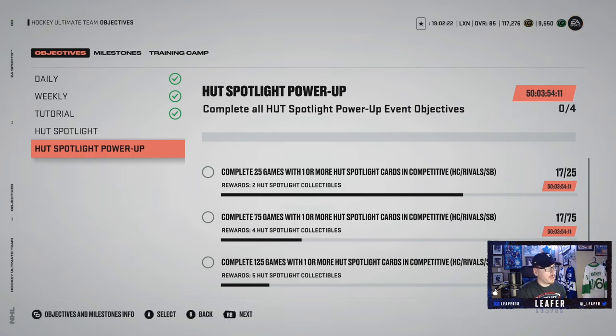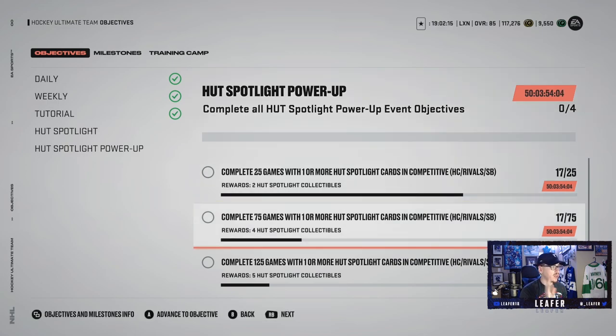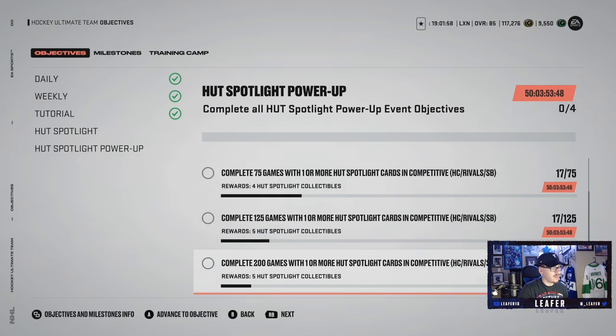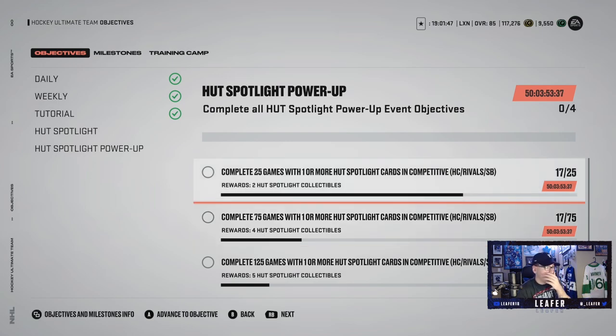Not only that, we have the HUT Spotlight Power Up objectives too. These are going to take a while — you have 50 days to do these as well. Complete 25 games, you get HUT Spotlight collectibles. The good thing about this is if you pre-ordered the game, you got a free 84 overall player which you need collectibles to upgrade up to an 88. You get 2, 6, 12, 17 collectibles in total, which should be enough to upgrade one of them to an 88 or close to it — an easy way to get a free Spotlight Power Up player without spending coins or money.